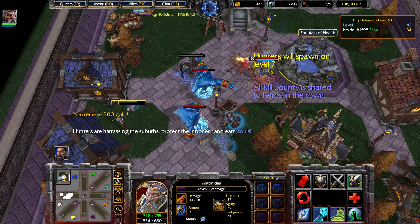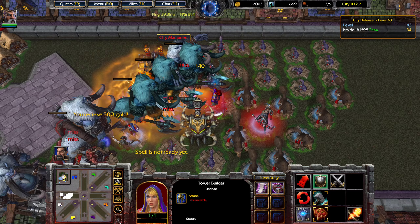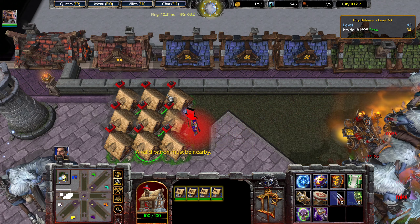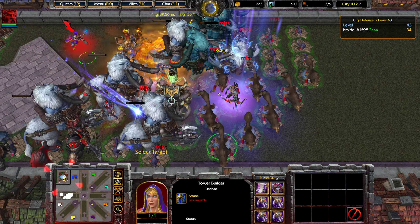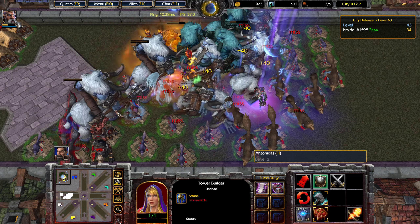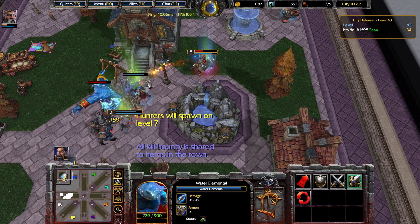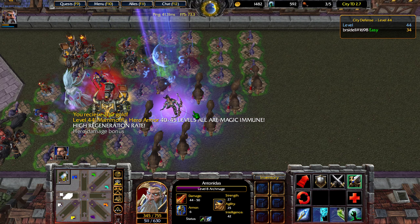The next batch of units just spawned, which is going to make this a little bit trickier. Let's go and purchase some more attack speed and put these all onto the Infernal Flamethrower. We might just have to perma-Hex Arthas until we get all these little secondary units down.